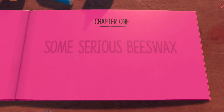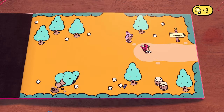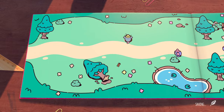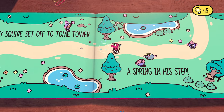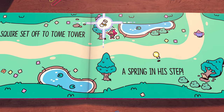Chapter 1: Some Serious Beeswax. When a witch joins you, go to the next page to the right. Continue on and kill these rats and whatever these things are, or just run past them and go ahead and grab the first scroll.